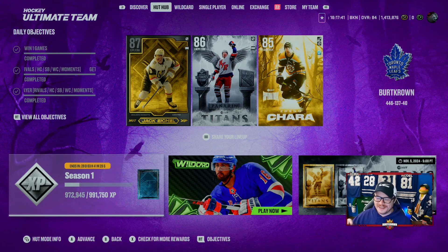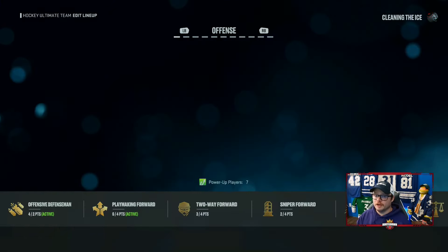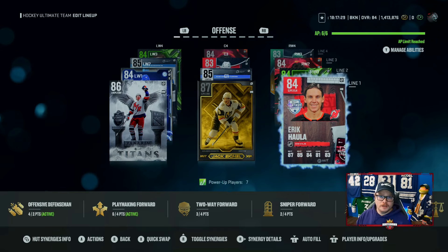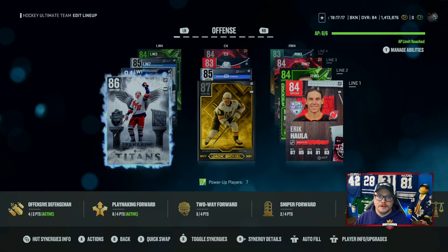So we've talked about selling everything because the market is crazy expensive right now, objectives earning you a ton of coins, the XP path as you work through it, plus utilizing the free players this game gives you. My team is nothing special - I have a lot of coins saved. Eric Hola was free, rolled out of the BND set from your 16 fantasy cards. Jack Eichel was free by completing the XP path. Panarin was mentally brutal - took me three hours - but free.